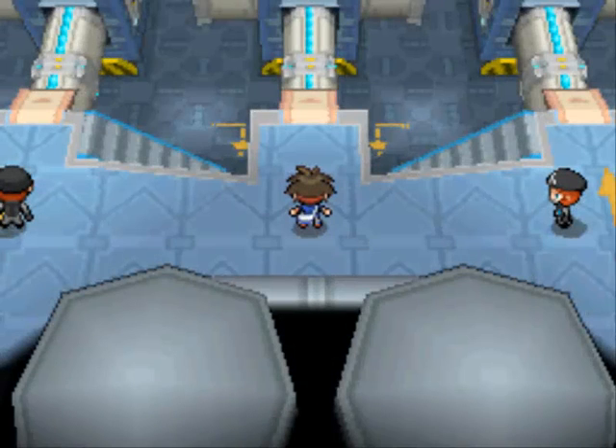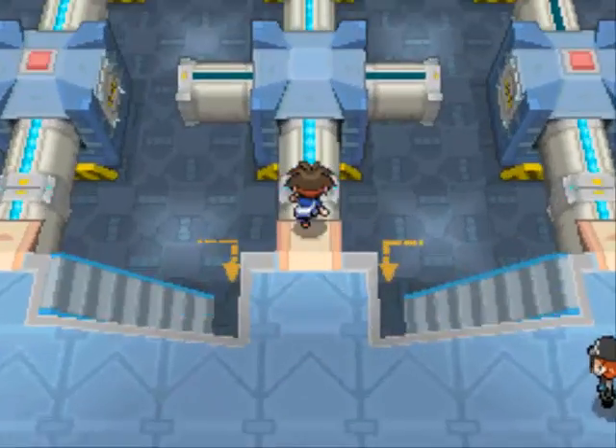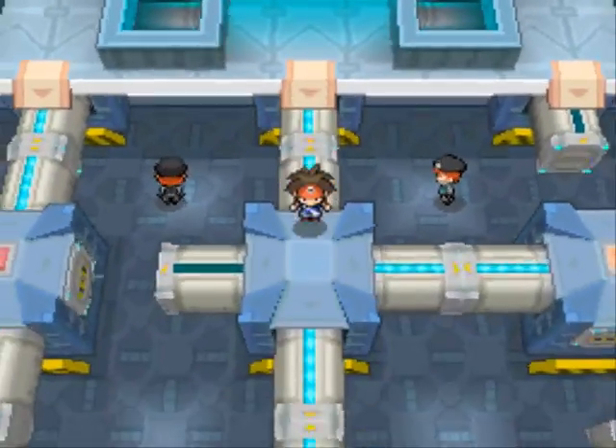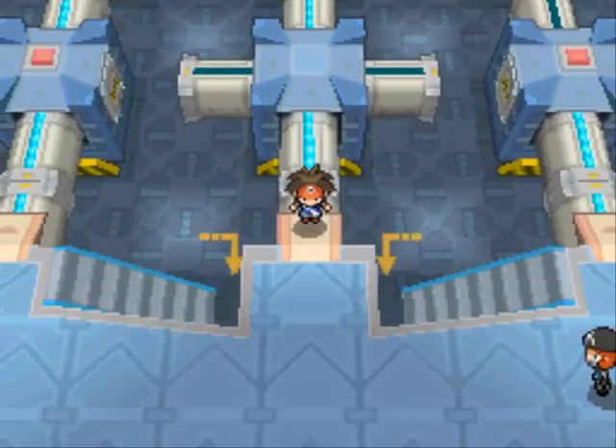Welcome to Luroy's Pokemon Black and White 2 Walkthrough, Part 65. Welcome back to the Plasma Frigate. Our mission today is to tackle this pipe maze and get the password that helps us get past the electrical barriers blocking our path.